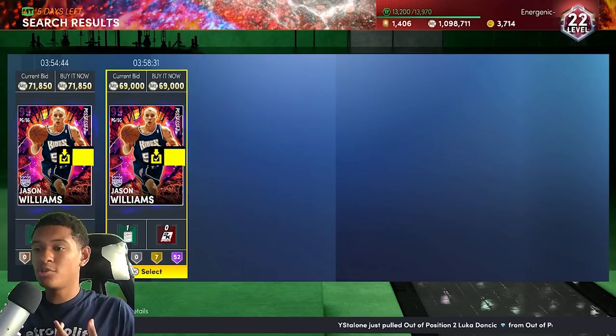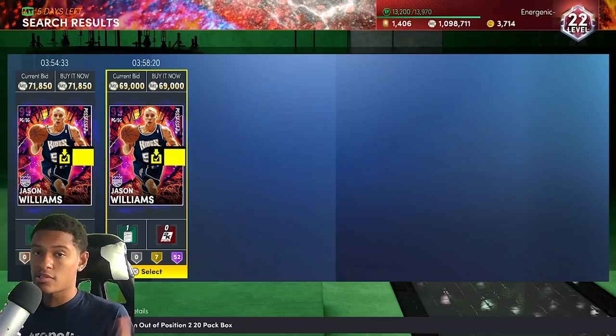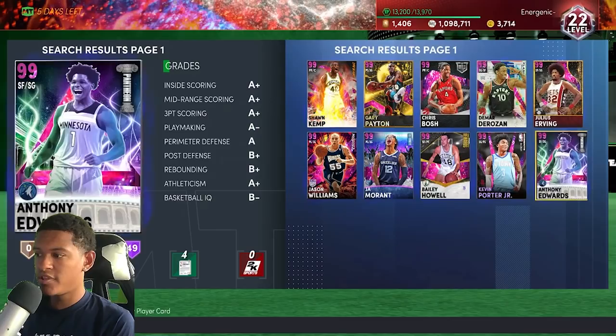Bosch is 80k MT and Jason Williams is 70k MT, so that's 150,000 MT combined to filter these two guys out so you can see all dark matters in the game. You're basically paying 150k to give yourself the best visibility. You still have to avoid some cards that won't be profitable and pay attention to prices. My philosophy: if a player goes below 130k MT on the auctions, do not snipe it.